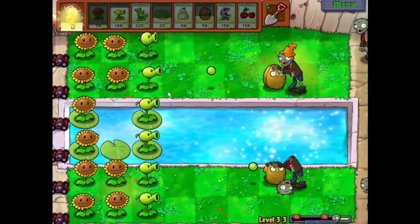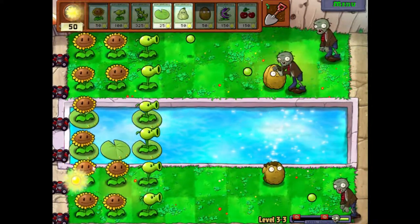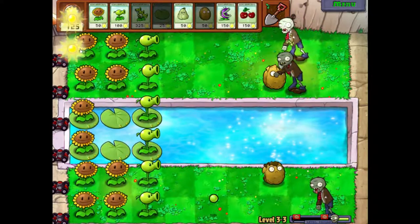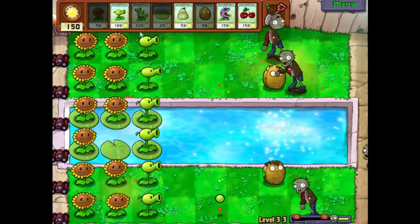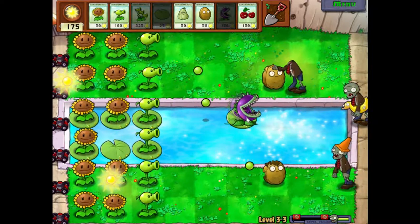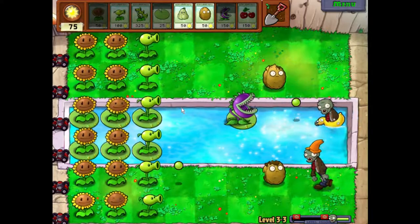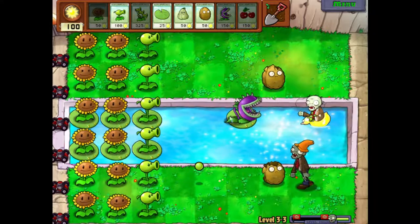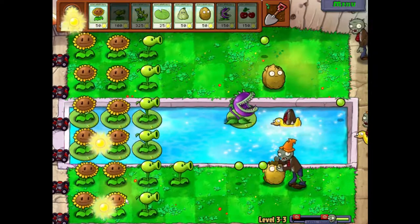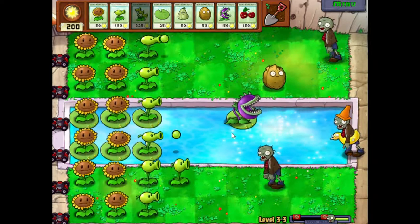Shouldn't have wasted that. He will be able to take care of him. That walnut is about to break. We're doing alright here. So we'll definitely get a sunflower there — we want to get these out in front, the thumpers there, because those are really cool. Get the last sunflower there. Let's get some double peashooters down.